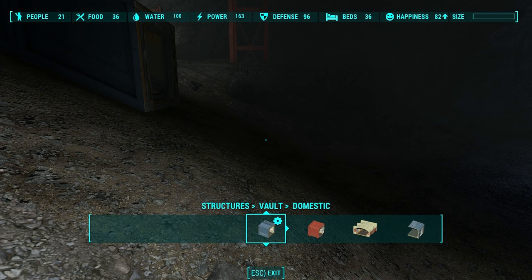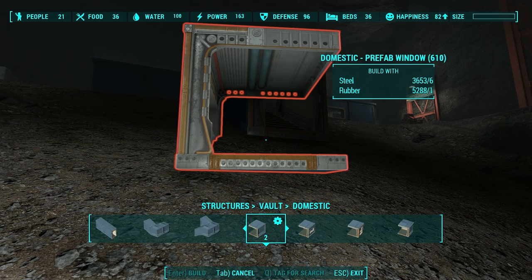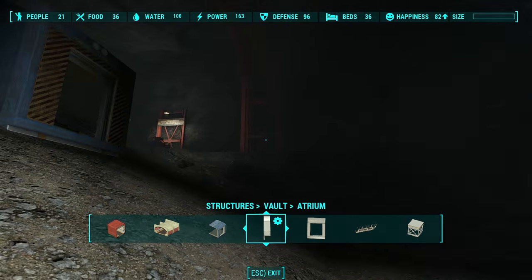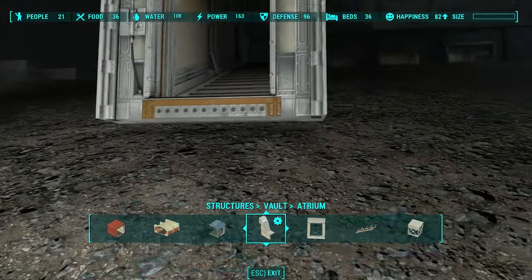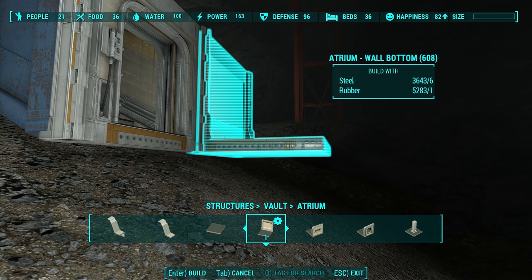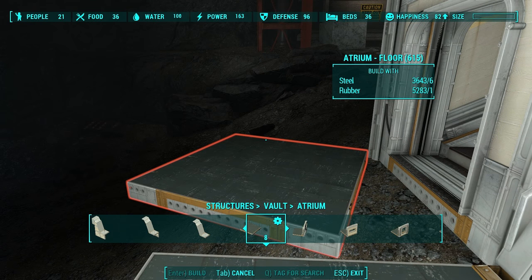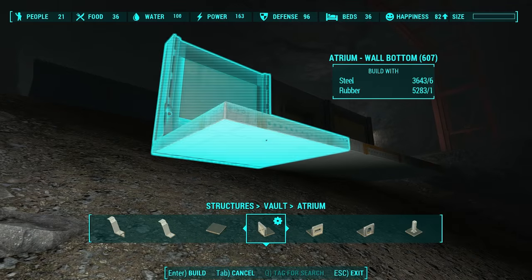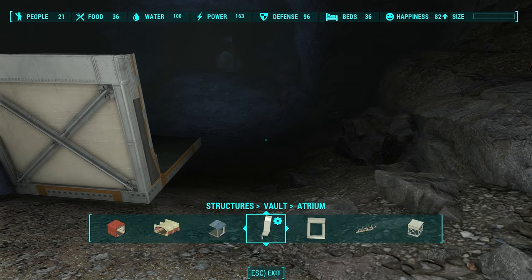Yeah, you see that? It perfectly matches. So I guess we'll start building out this way. Let's put a domestic doorway here. Now, to get the domestic units to connect to the atrium units, we're going to connect an atrium doorway to that utility doorway, which will allow us to place atrium floors and walls. See? Now we can build out as we normally would. Looks like I can go one more over before I start getting clipping issues.